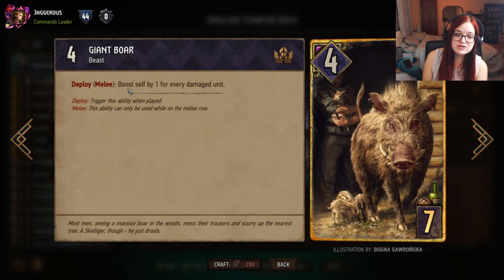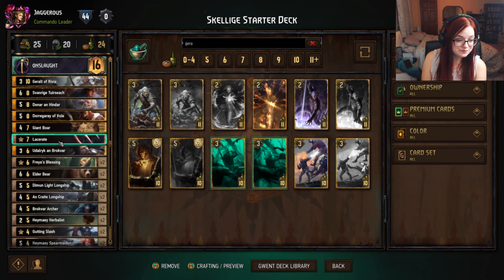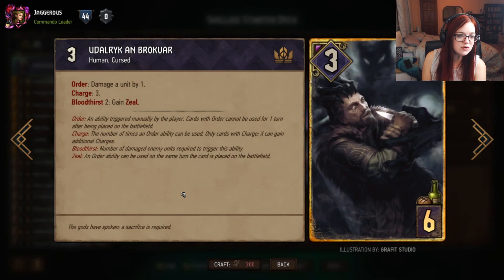Next up we have Giant Boar — play this on the melee row and it boosts itself by one for every damaged unit, including units on your own side of the board. A good way to damage units on your opponent's side is with Lacerate, which damages all units on a row by two — good for getting them below their base strength.